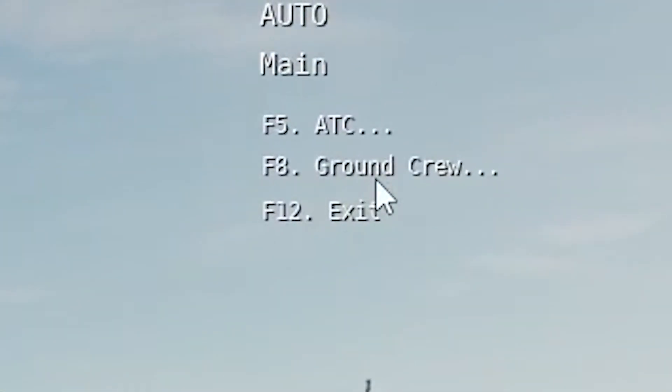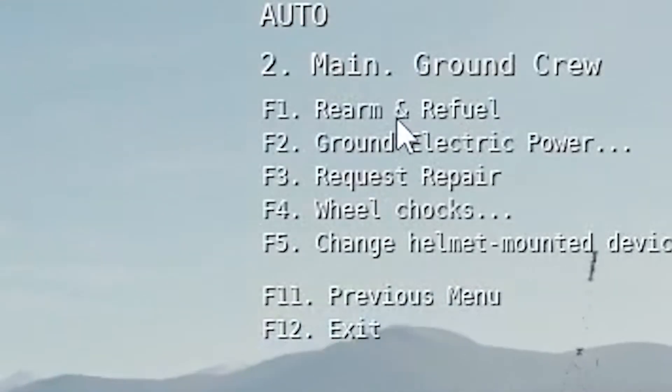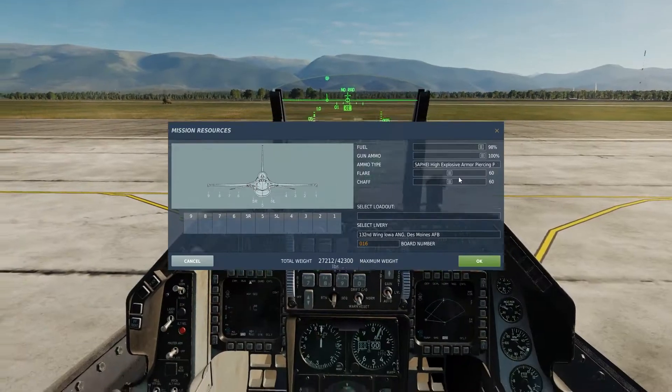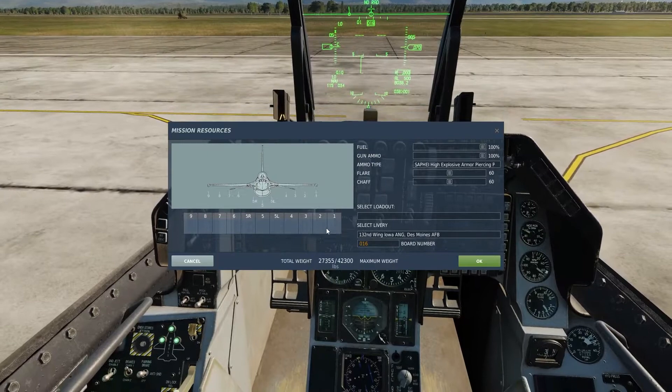Once you've pressed it, you'll see the communications menu in the top right corner of your screen. From there, select ground crew and then rearm and refuel. That will bring up the menu which has everything related to loadout and fueling. I'll set my fuel to 100%.